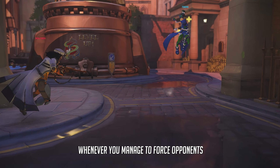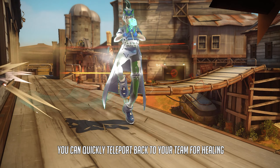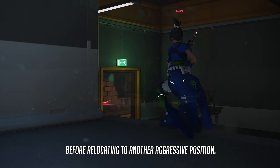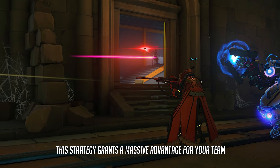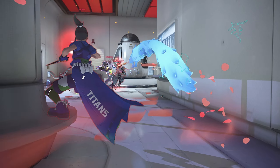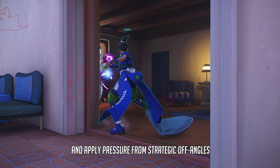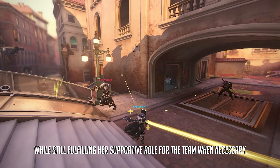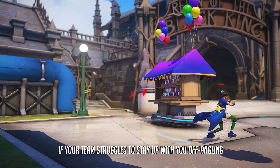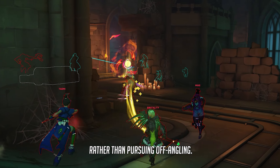Whenever you manage to force opponents to use critical cooldowns or resources, or when your team requires your assistance, you can quickly teleport back to your team for healing before relocating to another aggressive position. This strategy grants a massive advantage for your team, as enemies will be lacking essential abilities or team members for the incoming fight. Kiriko's true value lies in her ability to engage in duels and apply pressure from strategic off-angles, while still fulfilling her supportive role. If your team struggles and requires additional support, prioritize peeling for them rather than pursuing flanks.